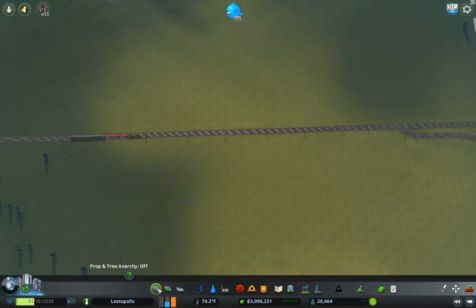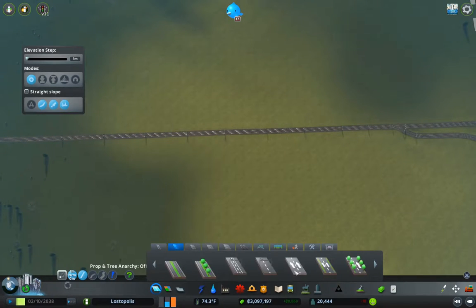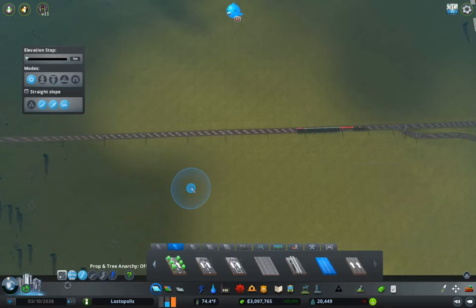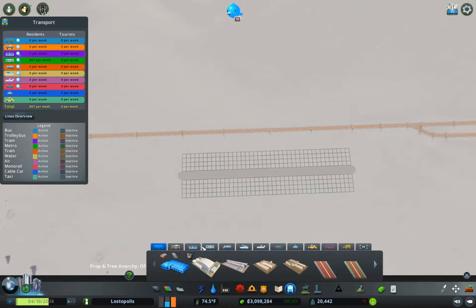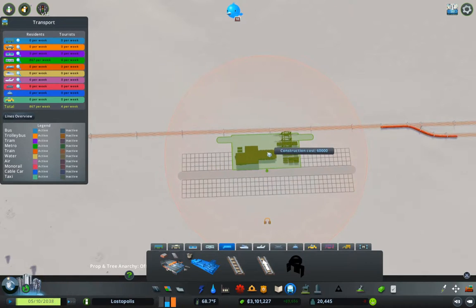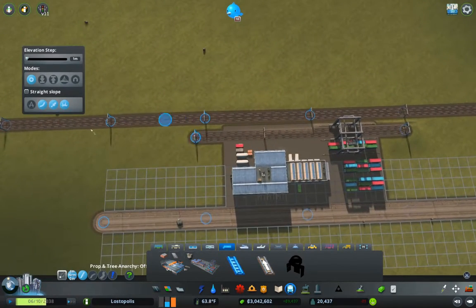To do that, first I'm going to use a small industry road over here and put a road in here. I think it might be too close to the rail, but we'll find out. Rail, train — yes, cargo terminal — okay, that works. Let's do that.